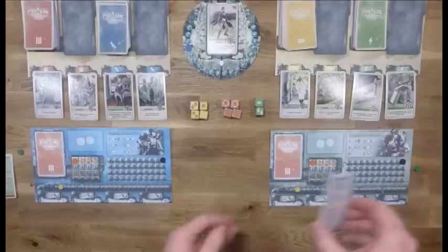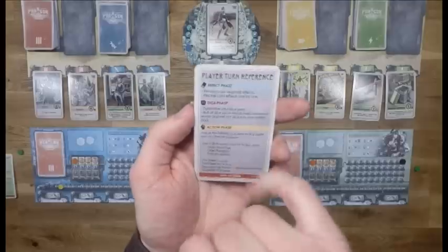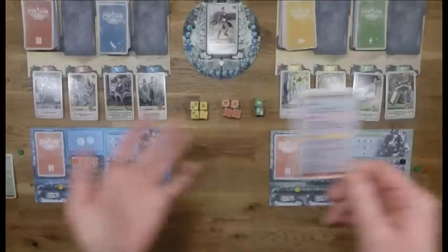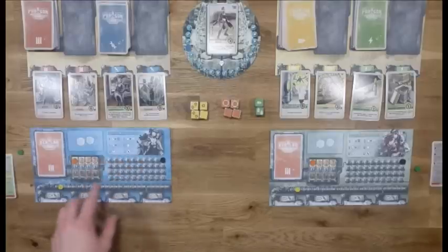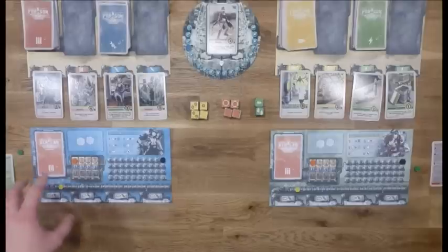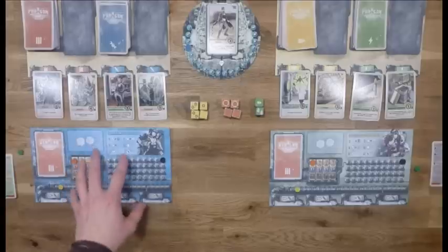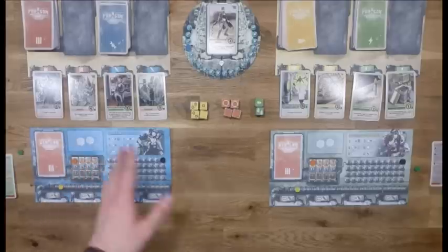Now we jump right into the game. The first thing that's going to happen is we go into the effect phase. During the effect phase the player whose turn it is resolves their base upgrade effects and their card effects if they have any cards. At the moment no player has cards so there are no card effects to handle, but the base upgrade effects take effect. Looking at the first column, the value on the bottom is the resource value that player gets each turn - in this case it's zero, but later when you upgrade the base you'll get one, two, or three resources per turn. Since this player has no effects, we skip the effect phase and jump into the dice phase.